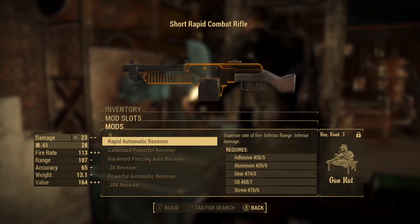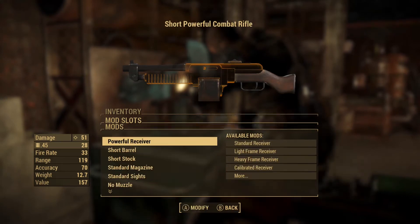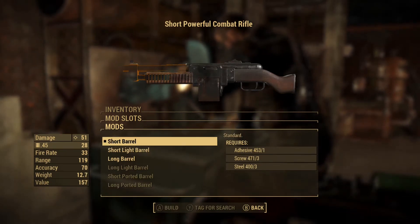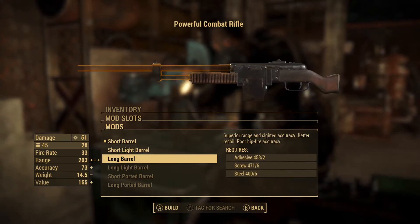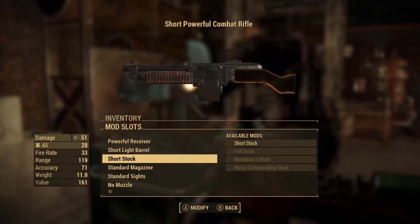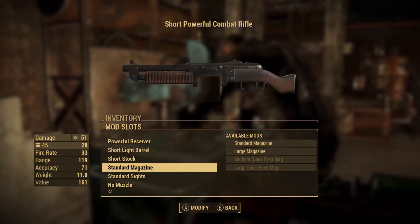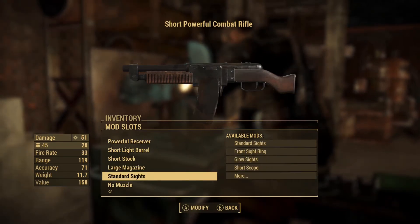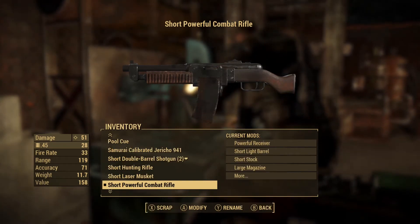All right, let's work on the combat rifle — you always need a good rifle in these games. There are like 50 more mods we can't do yet but we can make it powerful for a nice damage boost. For the barrel we've got short light barrel, regular barrel, and long barrel. Since I also have a hunting rifle, I'm going to go short on the combat rifle — this one is more for mid-range, not close quarters. And large mag of course — we don't need to be reloading all the time.